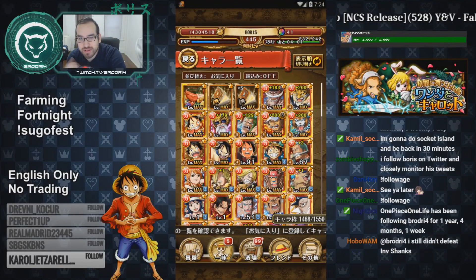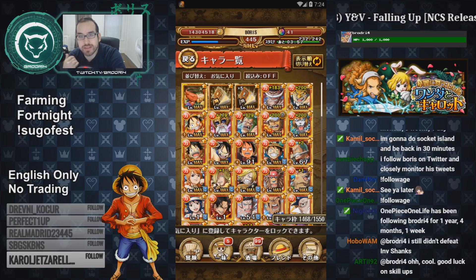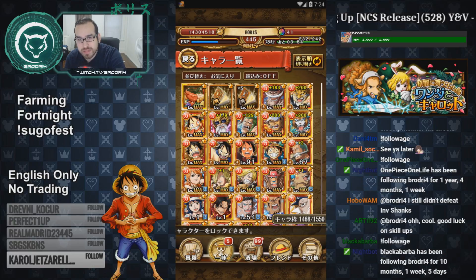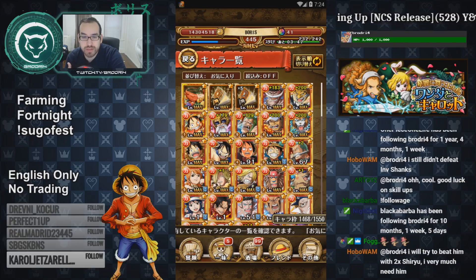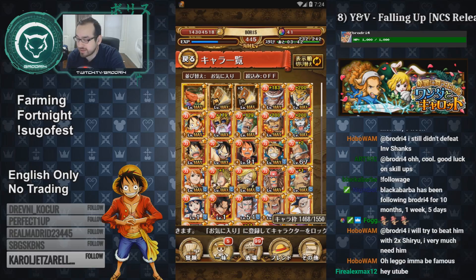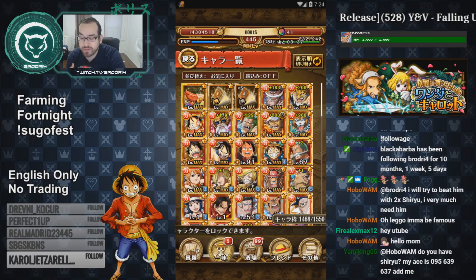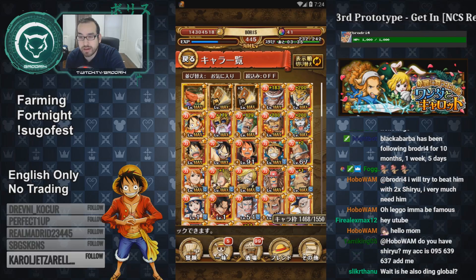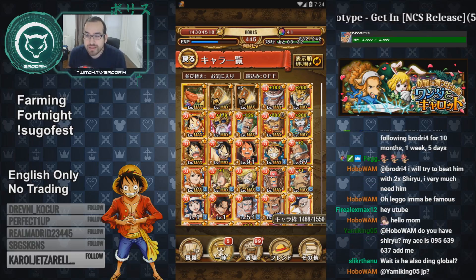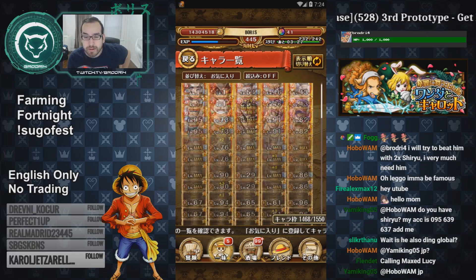What is up everyone? Boris here back again with another One Piece Treasure Cruise video. Today we're going to be doing our skill ups. I don't normally record my skill ups anymore, but today we have a lot of units to skill up, including two legends — our two most recently pulled legends, Lucy and Lucci V2. We're also going to be skilling up Raid Sanji, Coliseum Luffy, and a few of the rare recruits as well.